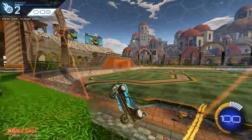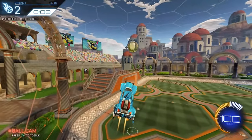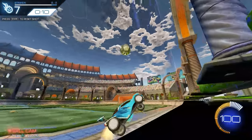So for example, on the left wall your first move should be to tilt forward a bit and air roll left. And on the right wall, you're going to want to air roll right.